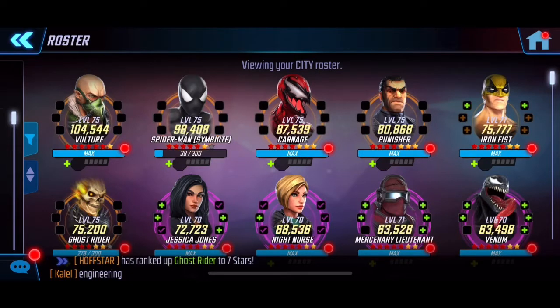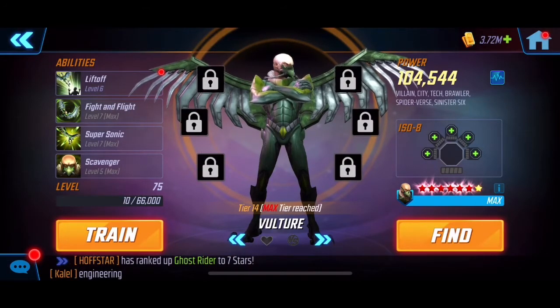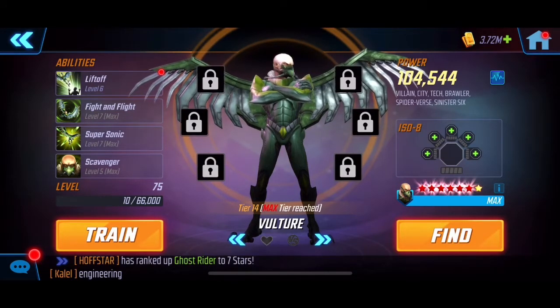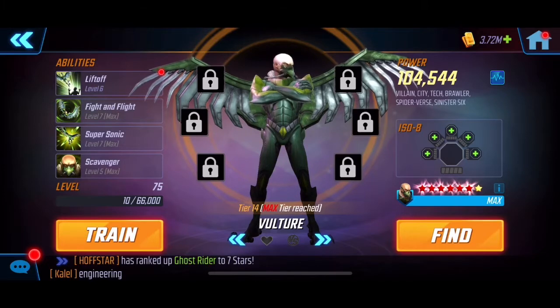We've got Vulture — obvious reasons because he's six reds and he's also Tier 14. With these new challenges you definitely want your highest tier characters. Luckily for me I had this guy geared up for Dark Dimension 3, so that's the reason why I'm using him.